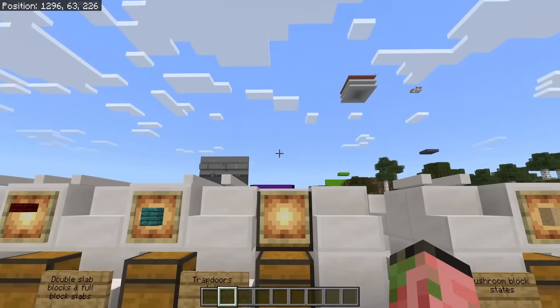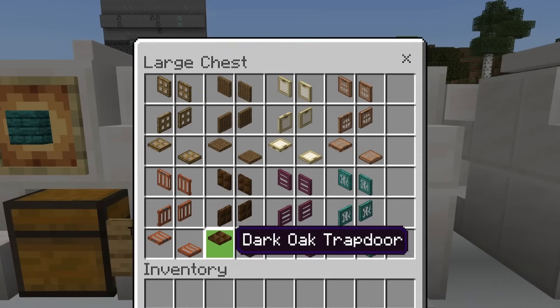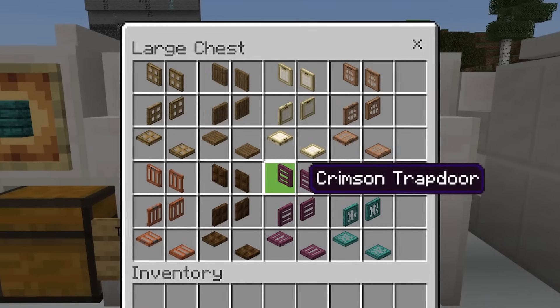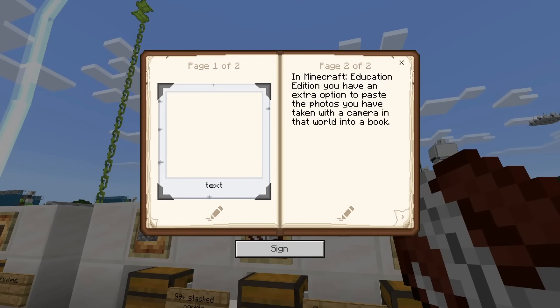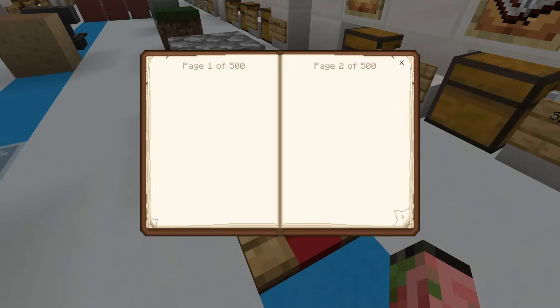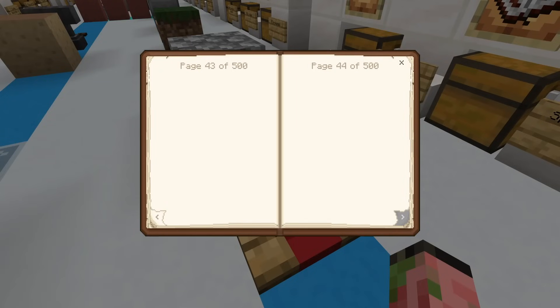If you're a really old Bedrock Edition player, you might recognize this bug: you could silk touch the different states and orientations of trapdoors, and they would end up in your inventory in these different rotations — you just can't place them down like this. There are also a few different illegal written books — one has photos in it from Education Edition, there's an empty written book, a word limit exceeded, and a page limit exceeded book with 64 pages. Though 64 pages isn't really that much when you can see this one with 500 pages in it, and it takes a very long time to scroll through even with an auto clicker.